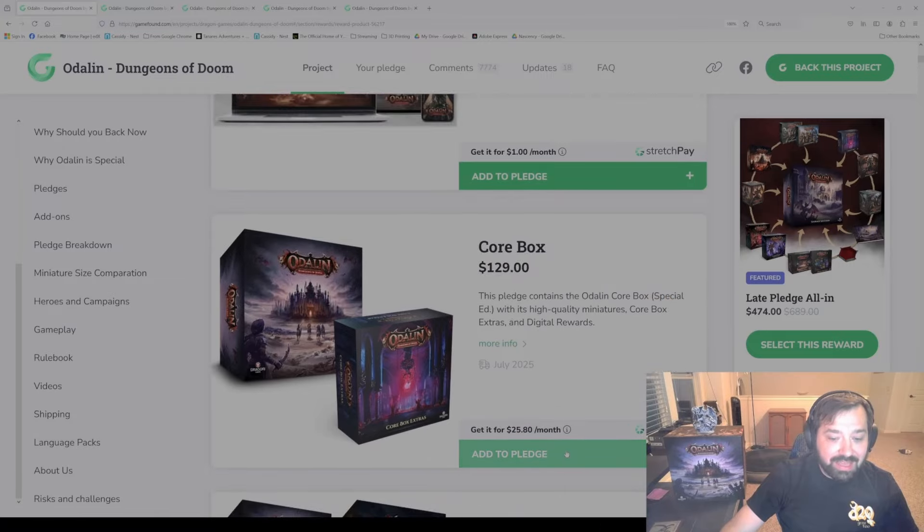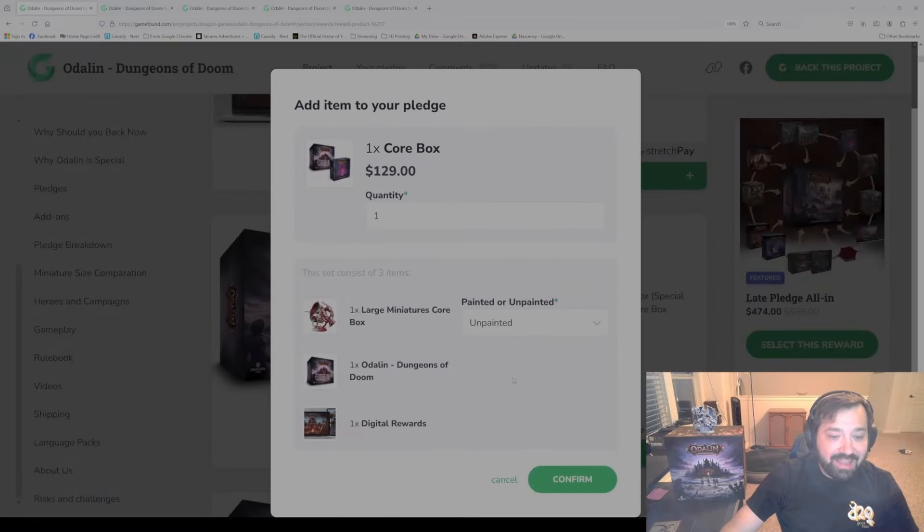Let's pretend we are going to get the core box here. It's going to open up a dialog box like this with your quantity. It'll tell you a little bit about what's inside. And then there'll be an option of do you want the items painted or unpainted. If you pick painted, the large miniatures in that box will come full color painted. Otherwise you would select the unpainted option. If you want painted, of course there's an upcharge — $99 for the core box.